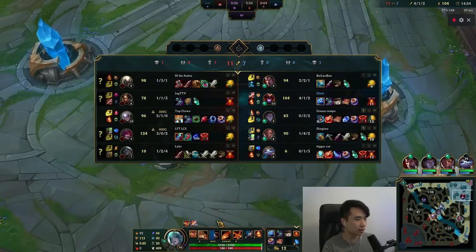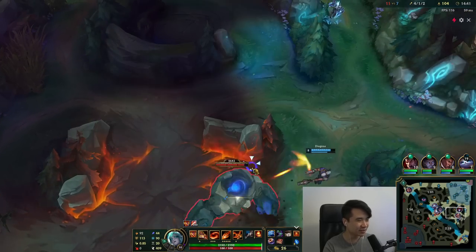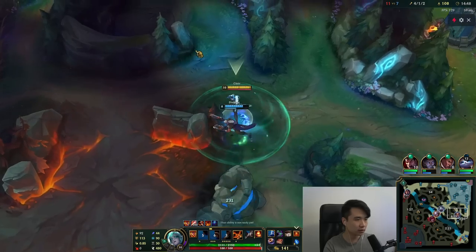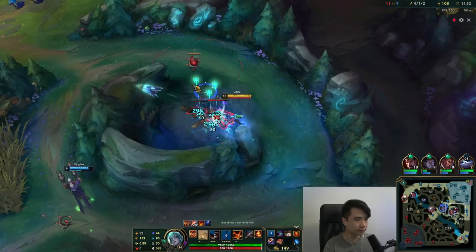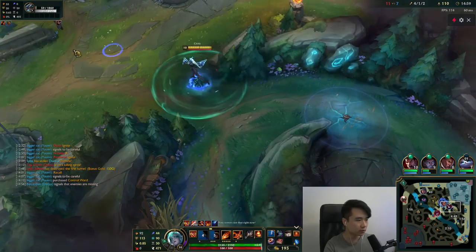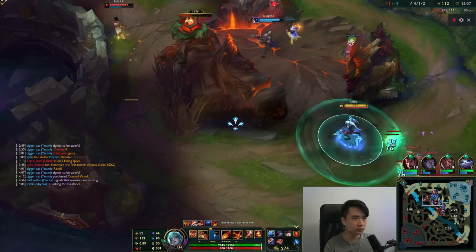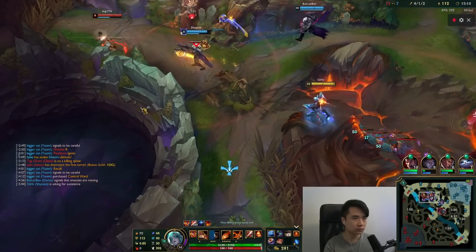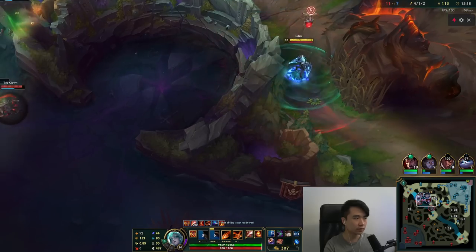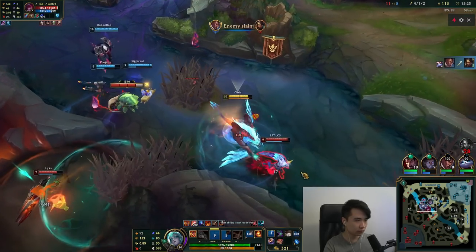I'm gonna grab the Giant Slayer and an Amplifying Tome. Healing reduction won't be needed on me simply because we have a Yuumi that can buy Chemtech. All of our camps are up on the top side. Is Nidalee actually gonna try to take it? Nidalee's here. Not gonna ulti that - there's a ward there too. I think they got her. I could ignite it.